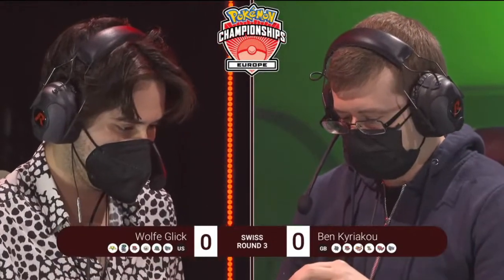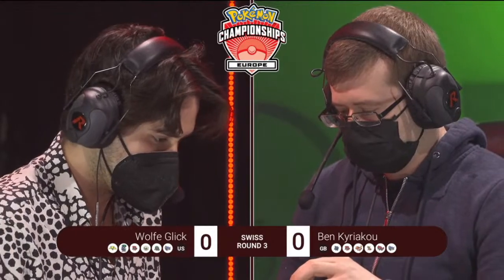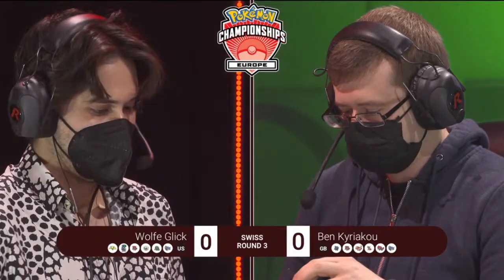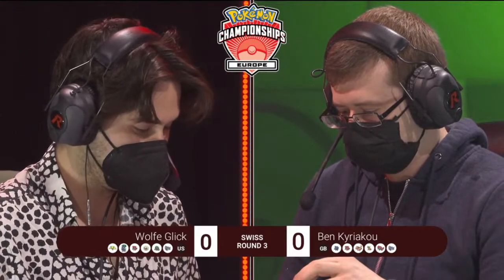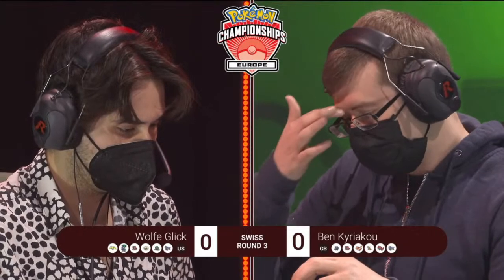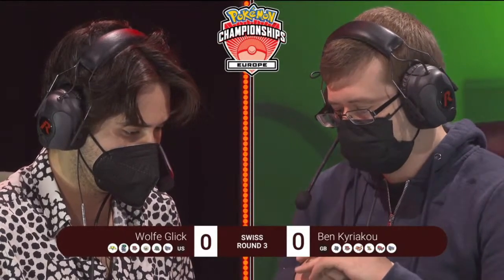This is what Ben is running, the first time we're going to be seeing that on the stream today. That is what Ben's decided to pilot, and Wolf going with a slightly different team. He's got the options with the Regieleki, the Whimsicott, and then his restricted pairing being the Shadow Rider Calyrex and the Zacian, which we have seen already on stream today.